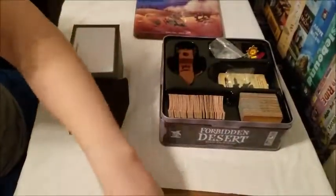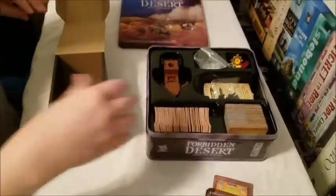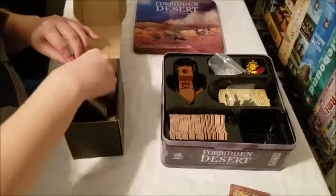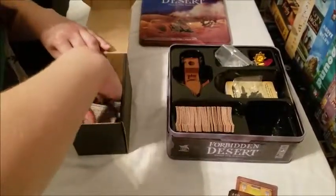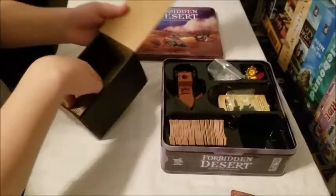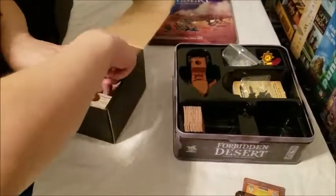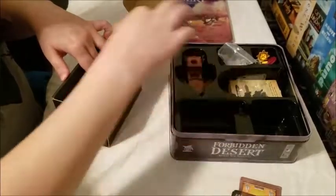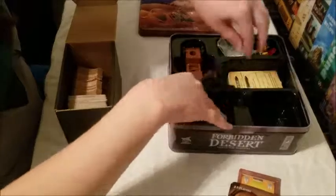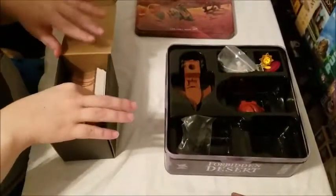Fortunately, as with Forbidden Island, that marker is too long for the small box, so that's going to go into the board sleeve. And so we've just got a bunch of locations. This one's got a lot more tokens than Forbidden Island — it's got all the sand and the locations, and then we've got the deck of cards.